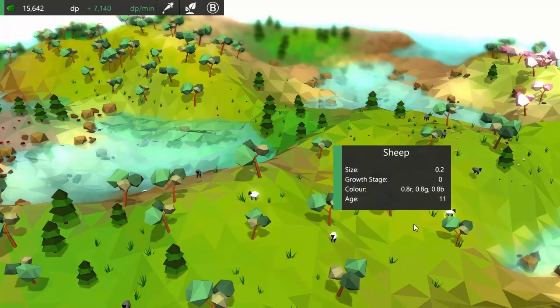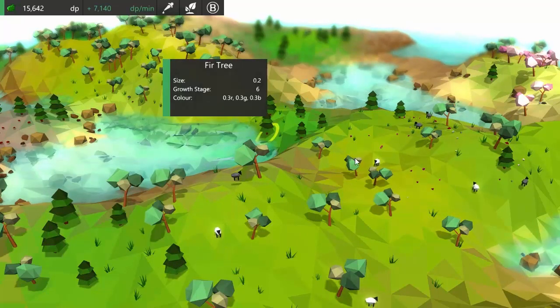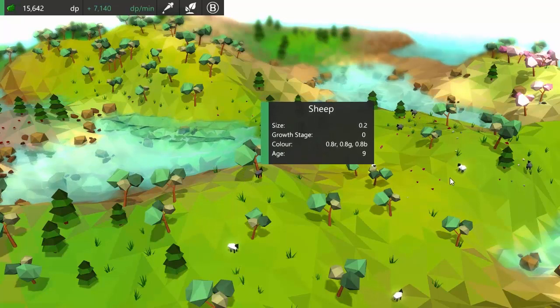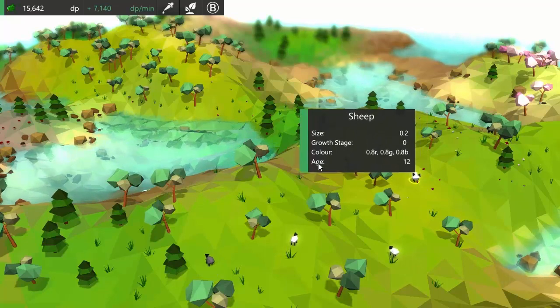This week I worked a bit more on that, so the names of the entities are now correctly shown, plus the entity components from the component-based architecture can each add some information to the GUI. So for example here we've got size, age and colour.